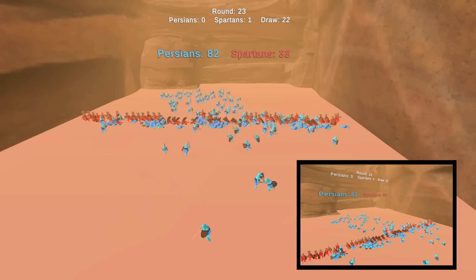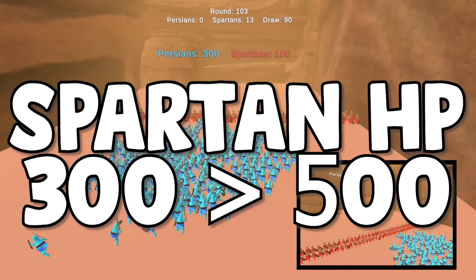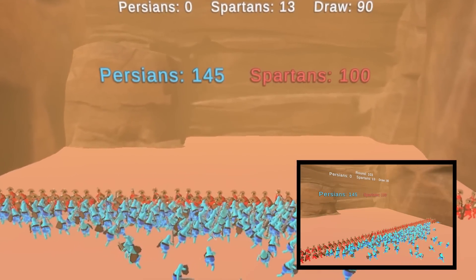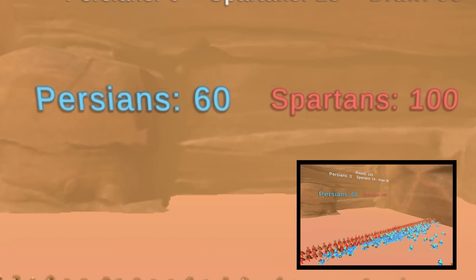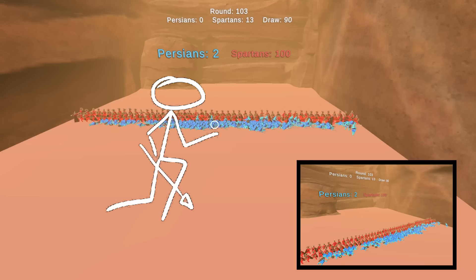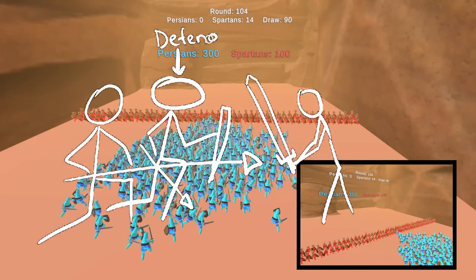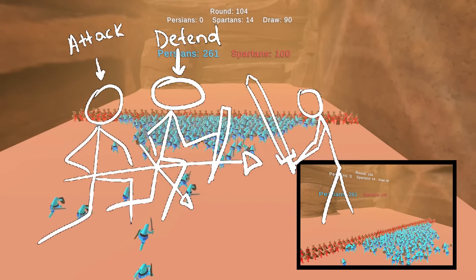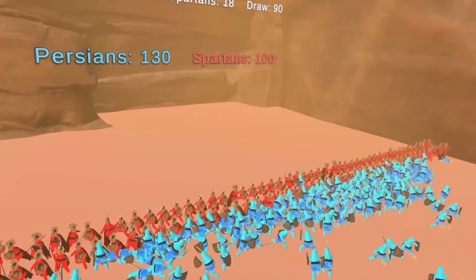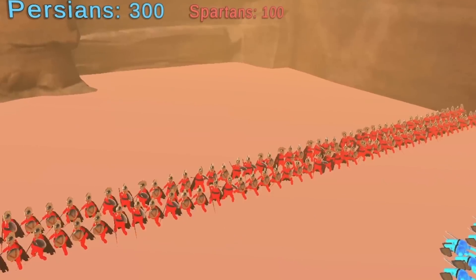Seeing Spartans struggle was kinda upsetting — I'm not biased at all, by the way. So I increased their health from 300 to 500, hoping it would help. I also increased the amount of soldiers in each team by a factor of two, so now we have 100 Spartans versus 300 warriors training. The main reason is that now we have two rows of Spartans, which in theory should allow row 1 to block enemy attacks while backline Spartans are attacking and unaliving Persian warriors. And guess what? It actually worked. Now the front row soldiers were able to block the enemy wave, while the backlines cleaned the ground being basically untouchable.